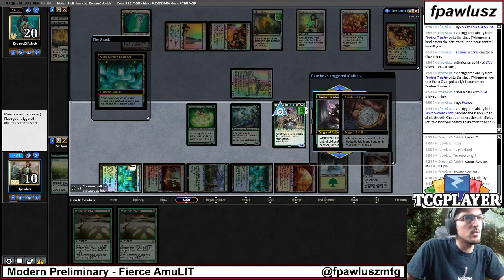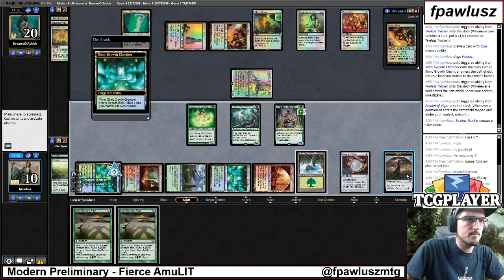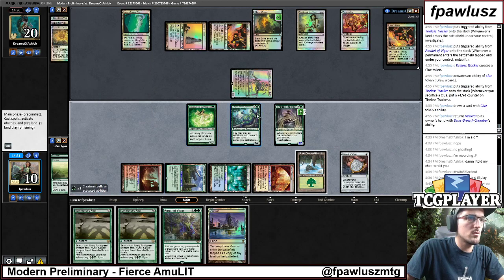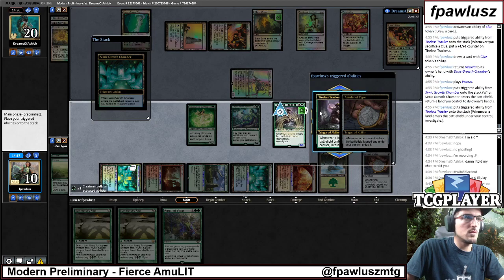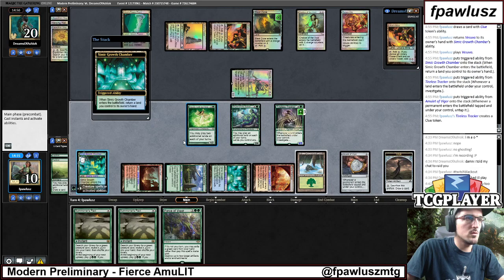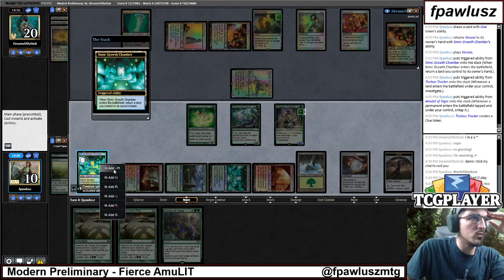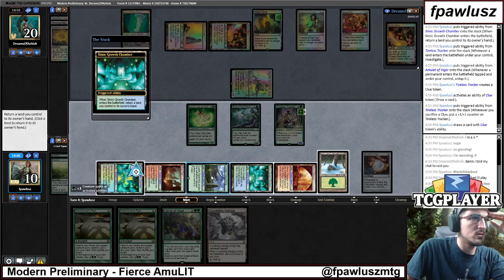And they have this Torpor Orb now. So we can crack one more clue, because if we find exactly a Primeval Titan, then we don't have to Pact for it. Force of Figure. There's a Chalice there — my bad. I tapped my mana super wrong there, that was actually a big punt. I totally forgot about the Chalice. That is fine though — we're out of land drops. We're out of mana.